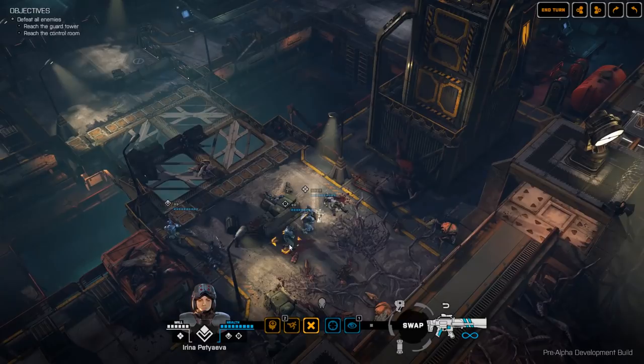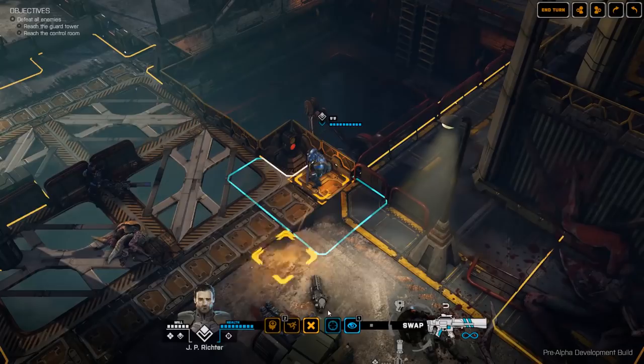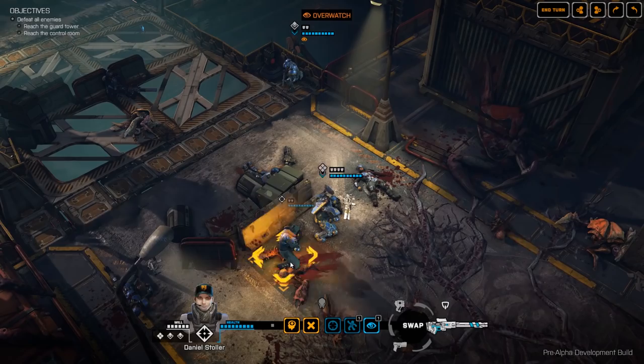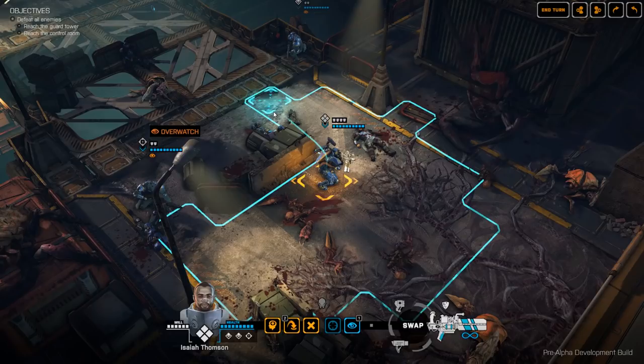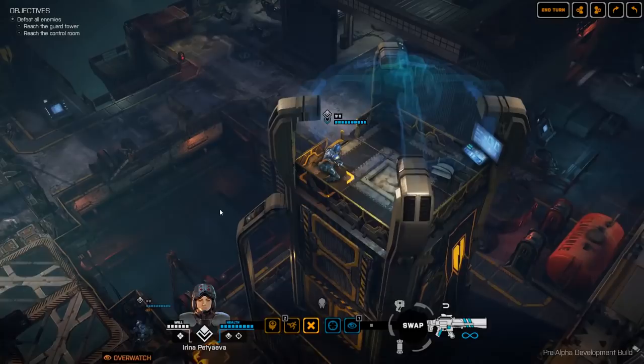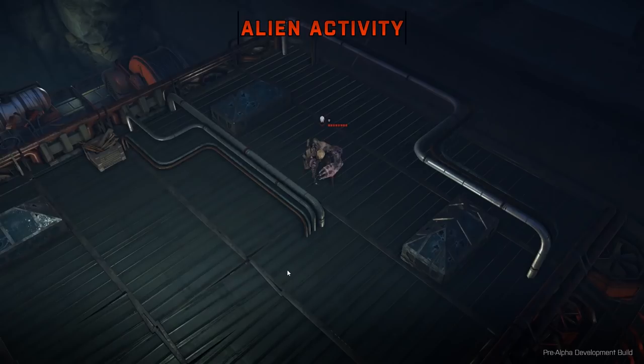Let's move the other assault into a better position — maybe put on Overwatch to give us some opportunity if the gunner moves towards us. Let's take our sniper and put him behind this cover and also Overwatch, paying the willpower cost. Let's just Overwatch with everybody to really give that guy a hard time if he comes towards us. That gunner on the roof is probably going to fire at the guy we've got on the roof.